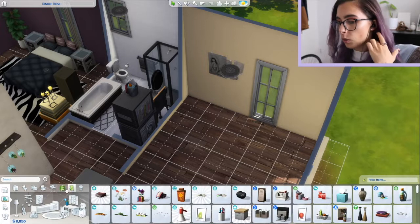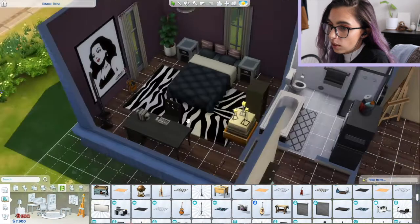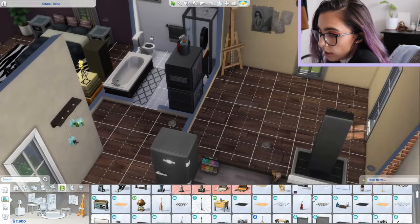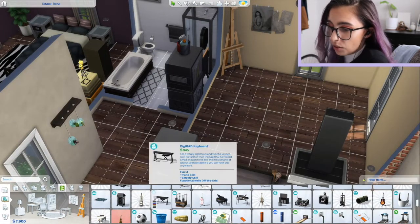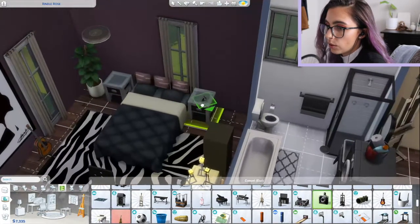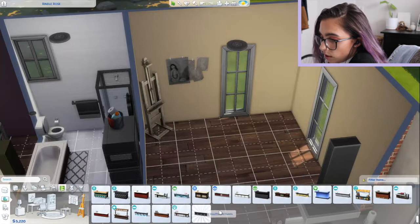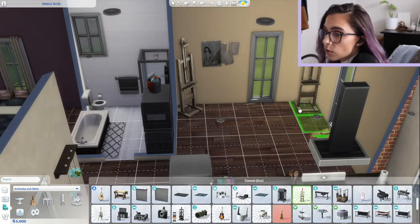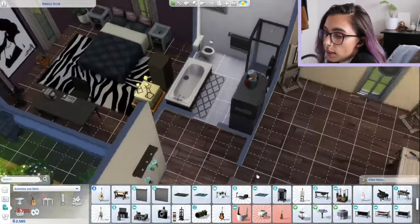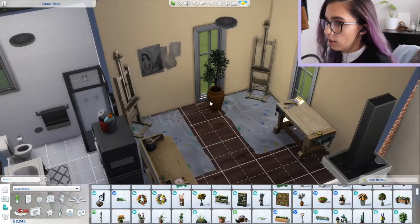This is the room where they do their creative things. We'll put a guitar in the bedroom too because I forgot about that. I'll use this nice easel, and maybe they've got a camera too - put the camera in here. Put a bike outside, maybe they like to cycle. Maybe two easels since they're both into art, a woodworking table, a digital sketch pad, and then a plant in here too.